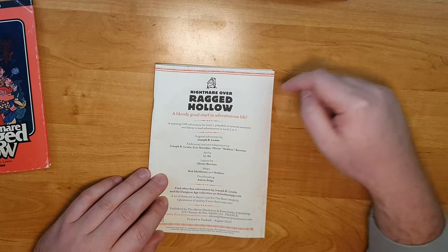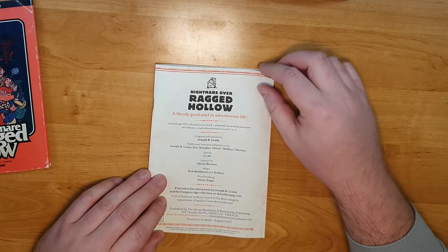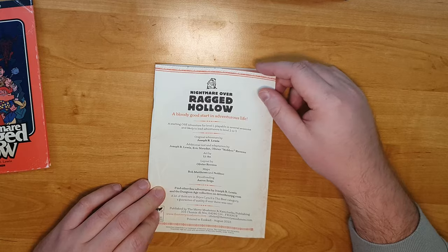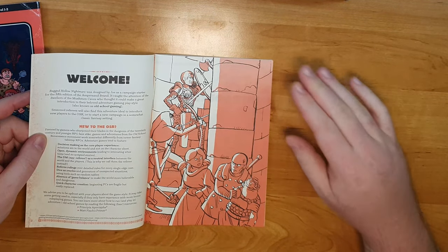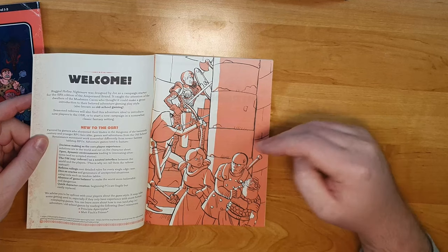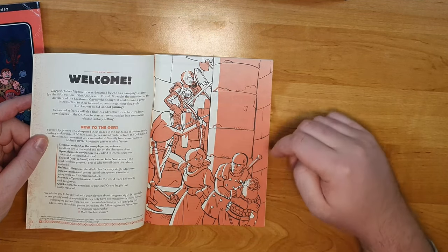You can start with a group at level 1 and introduce new players into the game, or play an adventure full of nostalgia for your old players. Here on the starting page you find an illustration that is a good representation of all illustrations in this booklet. It is all done in a comic style, and the whole booklet is printed in black, white, and a kind of reddish-brown.